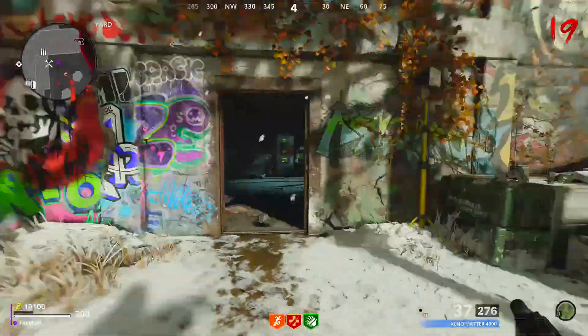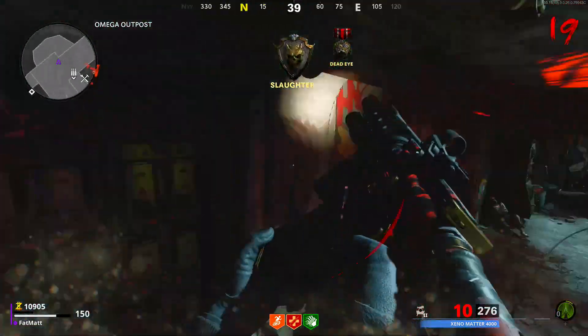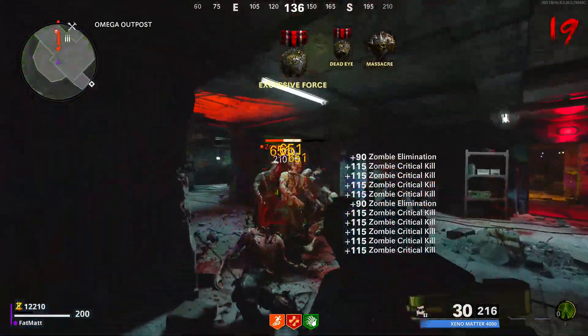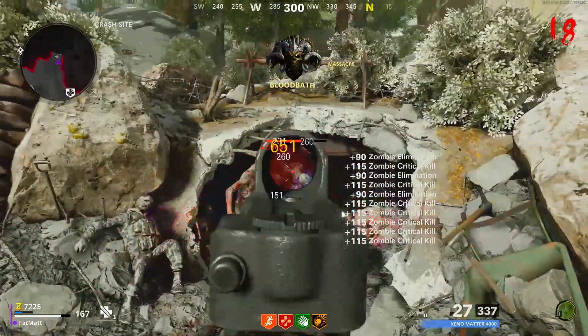The next place on the list is the OG Nacht der Untoten totem building. The whole bottom floor isn't a bad training spot. Honestly it feels a lot more condensed and it's not as open as it once was, but it's a fun throwback to train here. It is very difficult but it is a fun training spot.